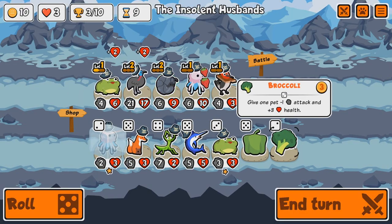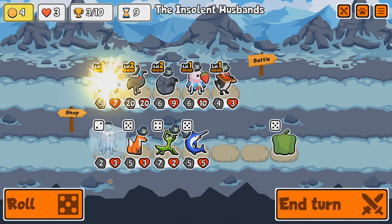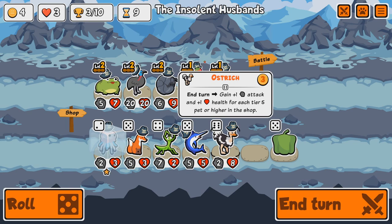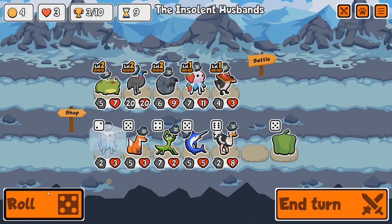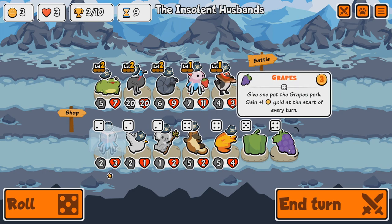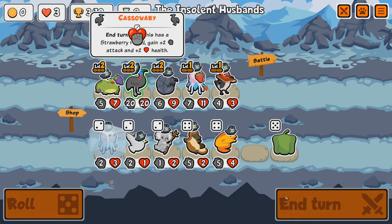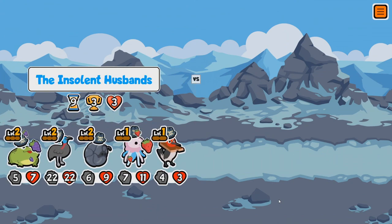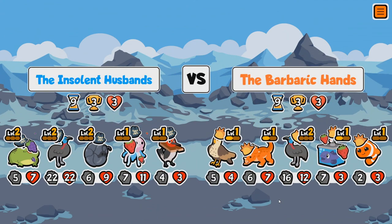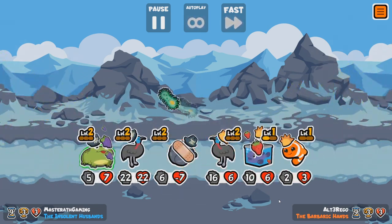Tier 5 unlocked! We do have another Toad — that is very good, actually. We get an Ostrich — not bad, to be fair. Pepper might be interesting. Let's put the Grapes on you, Mr. Toad. A 22-22 Cassowary — that's not something that can be taken down easily on turn 9. Maybe I should start putting it on the front.